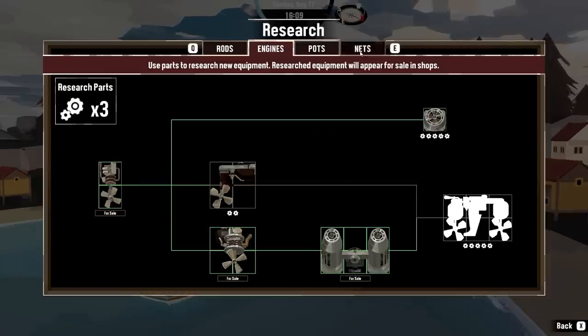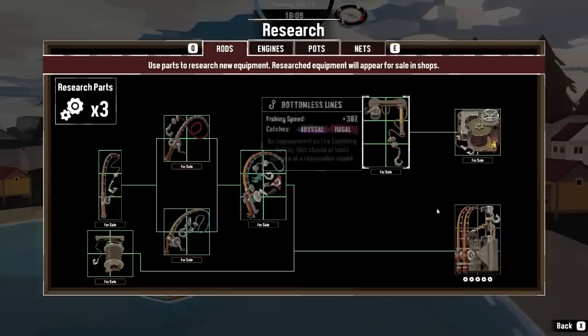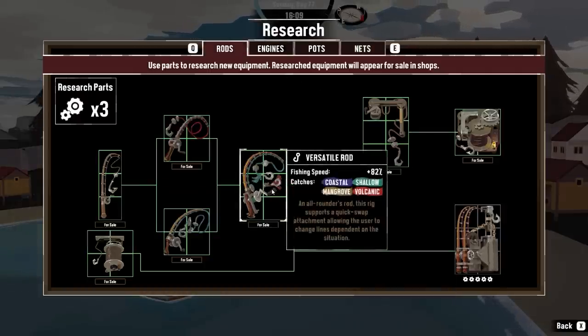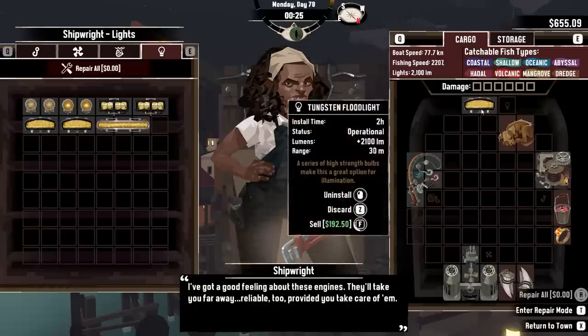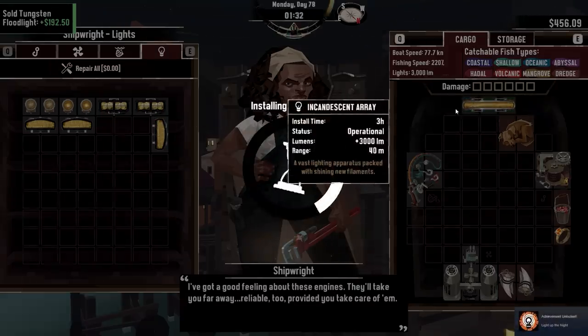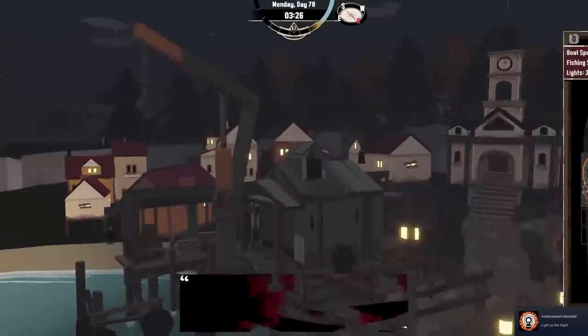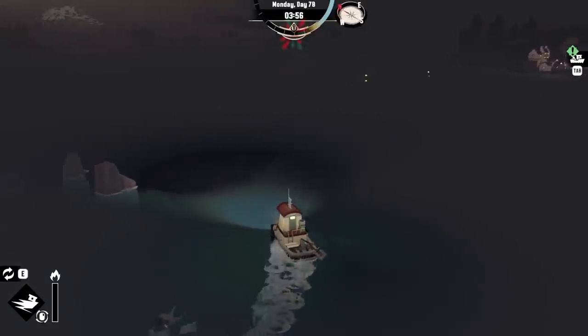Nets — we could go up to like big troll net. Rods — could get the mega boy. Mega light. Did we just sell our boy? He sells for a good amount. Buy mega light. Light up the night. That feels real good.